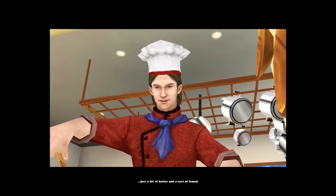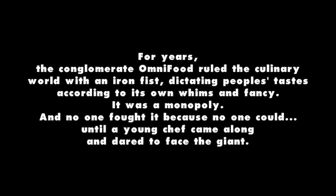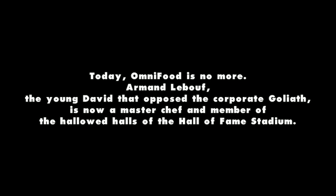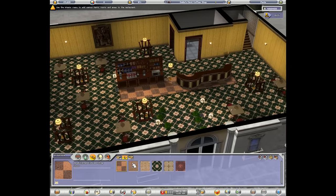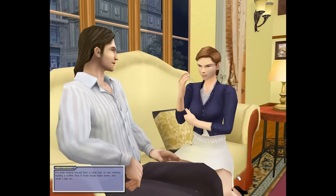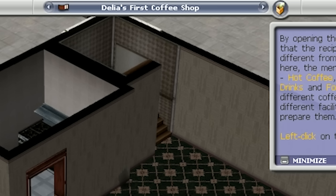This campaign begins with a recap of the story of Campaign 1, although they're kind of overselling it a bit. 'For years, the conglomerate Omnifood ruled the culinary world with an iron fist, dictating people's tastes according to its own whims and fancy. Today, Omnifood is no more. Armand LaBeouf, the young David that opposed the corporate Goliath, is now a master chef and member of the hallowed halls of the Hall of Fame stadium.' Yeah, maybe think of toning it down a little bit next time. I'm pretty much just trying to open a Starbucks. Armand is chilling with his wife D'Elia, who wants to open up a coffee shop. Welcome one and all to the accurately titled D'Elia's First Coffee Shop.